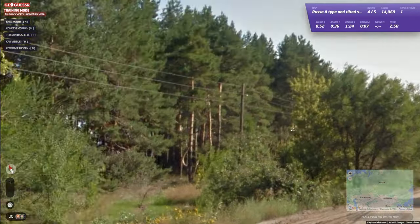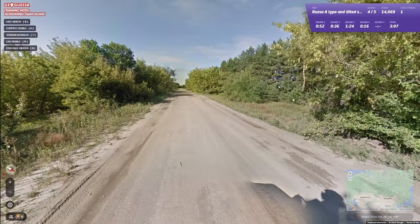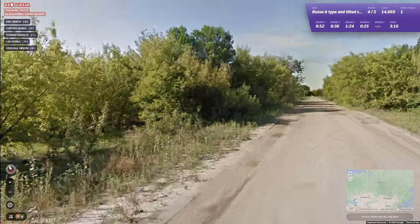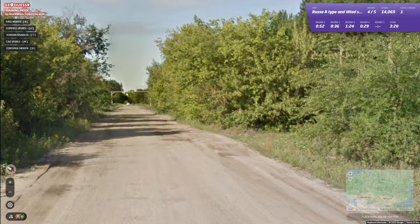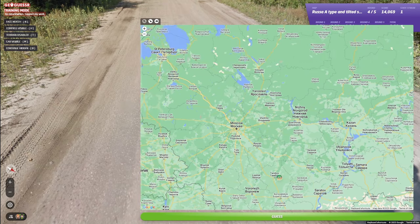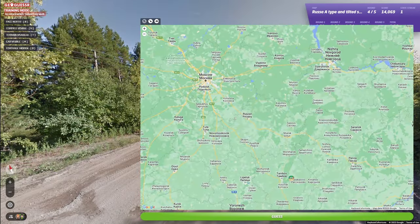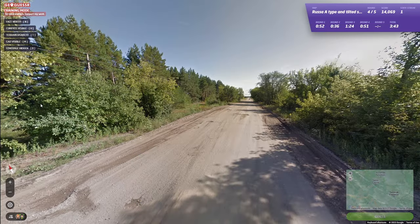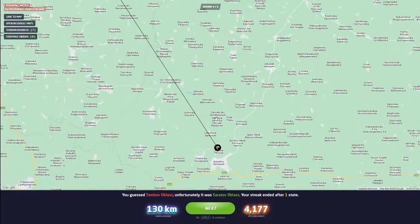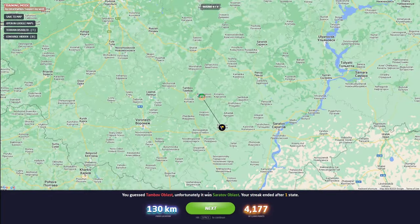Not blurred. We've got some pines, no birches, and these trees feel a bit too dry climate to be Leningrad. Even though we have these trees, I think these are just airdropped trees — you'd expect some birches in Leningrad in a forest. I think Tambov is just the best send because it's tilted not blurred. I don't think it's Leningrad with this vegetation, and it's May coverage so it won't be anything northwest of Moscow. That leaves Ryazan, Penza, Tambov, Saratov. I wouldn't send Saratov here, so I guess Tambov is most likely.